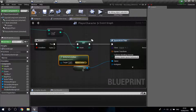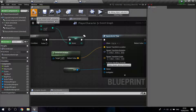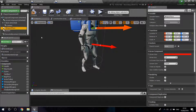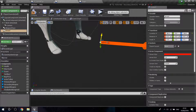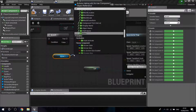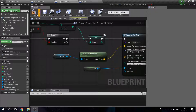I noticed we were floating, so I don't want that. I'm going to add an arrow component and drag it to where I want the trap to spawn — basically at the feet of the character. I'll delete the actor location reference and instead use Arrow 1's world location, so the traps will spawn at our feet.